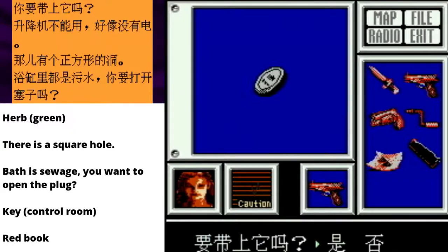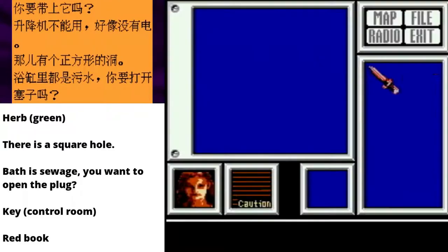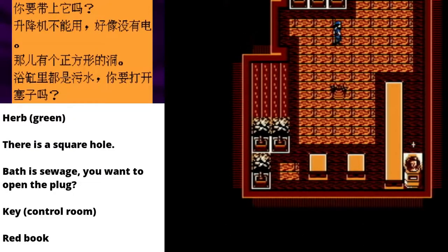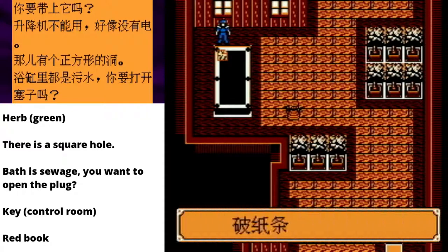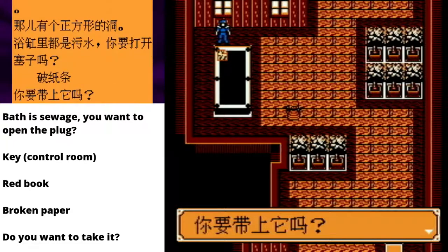I literally couldn't care less about save discs. Okay, I'll take that, why not? Let's just avoid the spiders — I'll bet they poison you. This must be a map. This is broken paper! Okay, I assume this says... do I take it? Do I want to take broken paper?